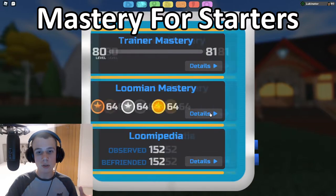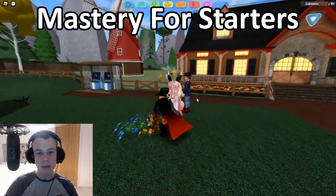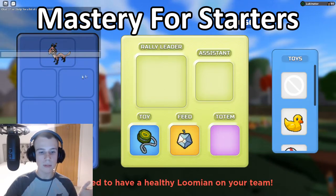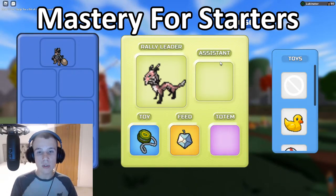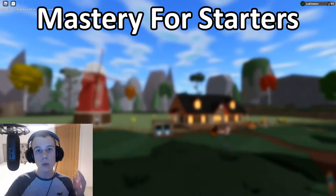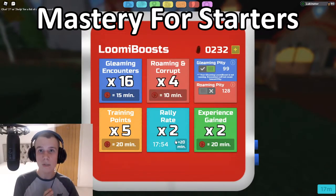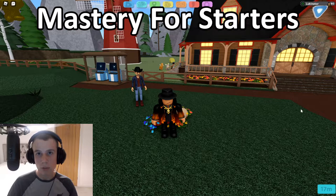For the other two starter tasks: Rally 50 — unfortunately the only quickest way is to go to the rally and put a Wee Vault or whatever starter as your rally leader, using the same species as your assistant. None of the toys, feeds, or totems will speed this up. The only ways to speed it up are by using a rally rate boost, which halves the time it takes to rally a Lumion, or by using the rally charm, which increases your rally rates.